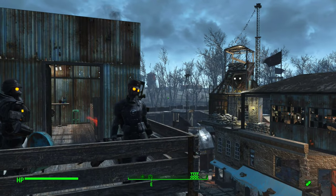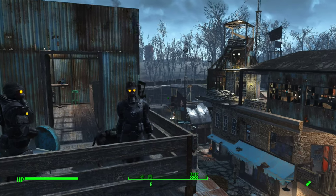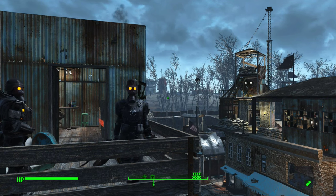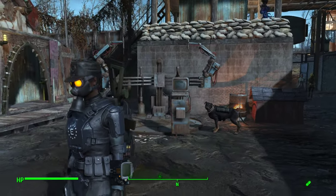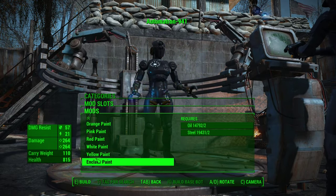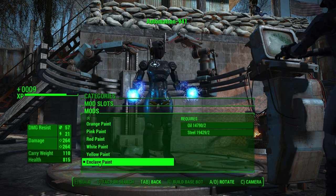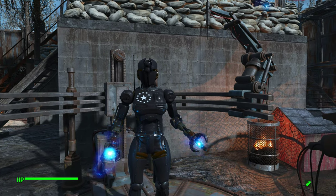Wastelanders, ever since the Assaultron DLC came out, one of my favorite ways to protect settlements is through robots built at the robot workbench. One problem is that Enclave paint schemes aren't easy to find for most robots. If you want an Assaultron in Enclave style, there is the Enclave Robot Butler Mod by Martin Toms. It brings special models, plasma-based weapons, and most importantly, Enclave paint for your robots — so you can have your robot ask if it should be placed under your command.